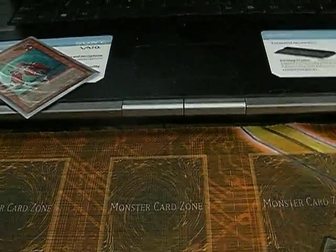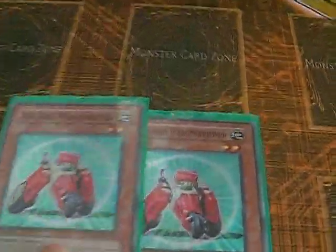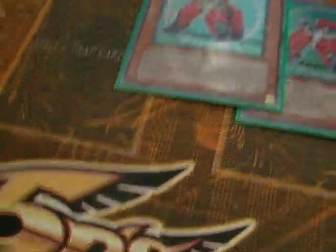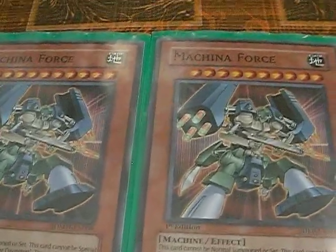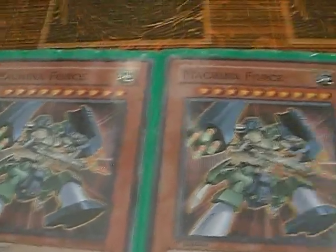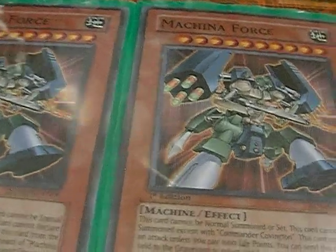Gear Frame is like 1800 attack. With Machina Peacekeeper, you can search out more of your unions, which helps a lot with searching power. Personally, my favorite card - since it's a standard Machina, you're bound to run two Machina Force. I'd rather run a third but I need to figure out how to run it at three since it's harder to run.